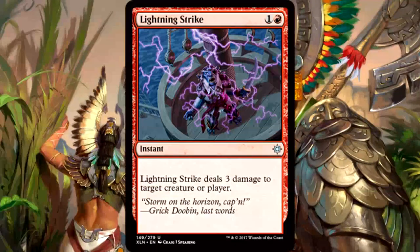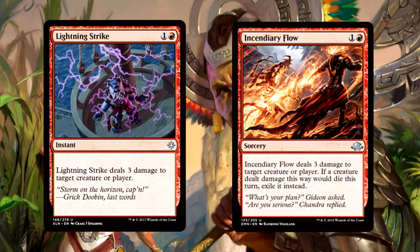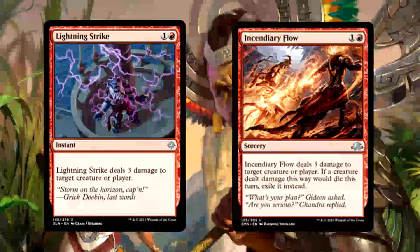Lightning Strike is back and red players everywhere rejoice, because Lightning Strike is an instant and Incendiary Flow isn't. Hashtag analysis.